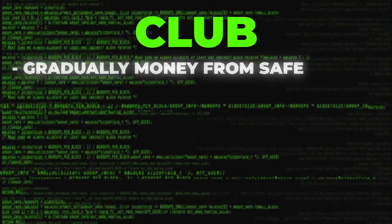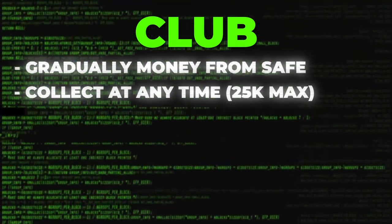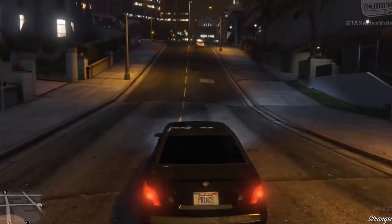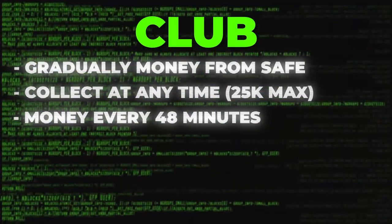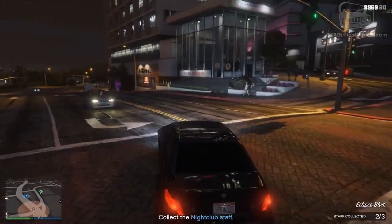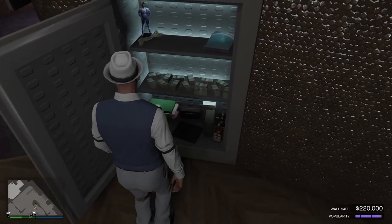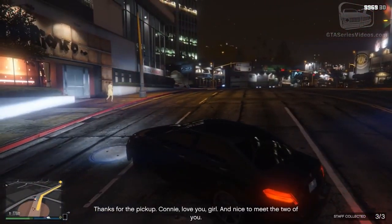From the club, you will gradually get money deposited into the safe in your office, and at any time you want you can go and collect that money. The maximum capacity is $250,000. When it hits this amount, you have to take it out or else it will stop producing money. Every 48 minutes you will get an amount added to your safe. This amount depends on how high the popularity of your nightclub is. If you have your popularity maxed out — as you should — you will get $50,000 added to the safe every 48 minutes.